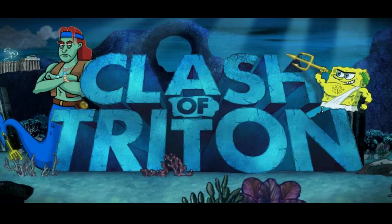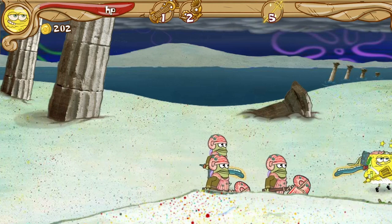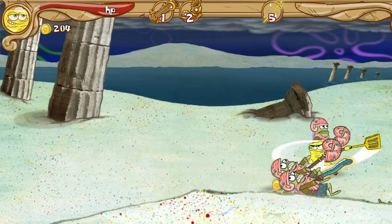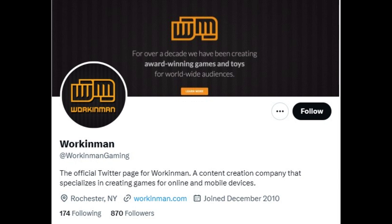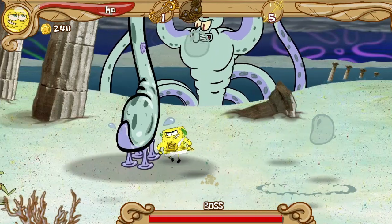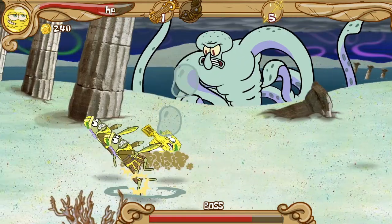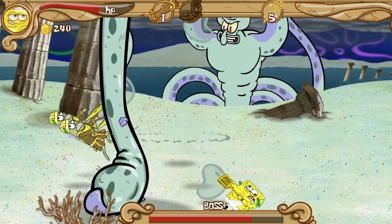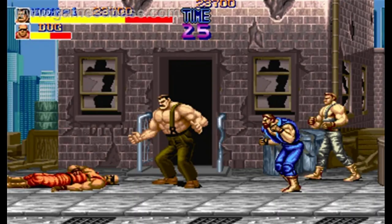This SpongeBob special was a big enough deal to get two sizable adaptations on Nick.com. Both seem to be equally popular among fans and are often confused for one another. The Flash game version was developed by Workin' Man, a company that made a good few SpongeBob Flash games. I was also shocked to learn it wasn't just one Workin' Man. Supposedly, this game has more in common with the PC version of The Clash of Triton than the episode itself. This time, it's a side-scrolling beat-em-up in the style of games like Final Fight or Streets of Rage, so let's check it out for ourselves.